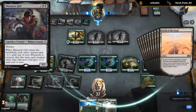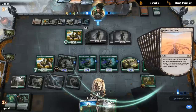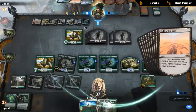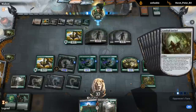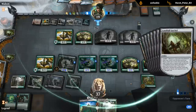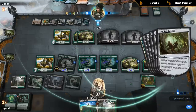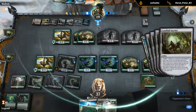Massacre Girl sounds pretty sweet in this event actually, with all those 1/1 tokens — a pretty effective way of wiping the board. Although it's not great when we also lose our creatures since we kind of want a critical mass of creatures ourselves. But in a different deck I could see it doing some work.